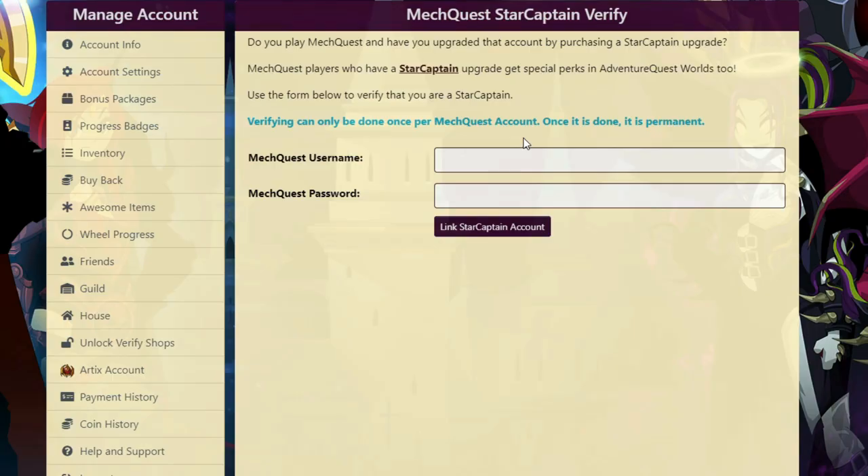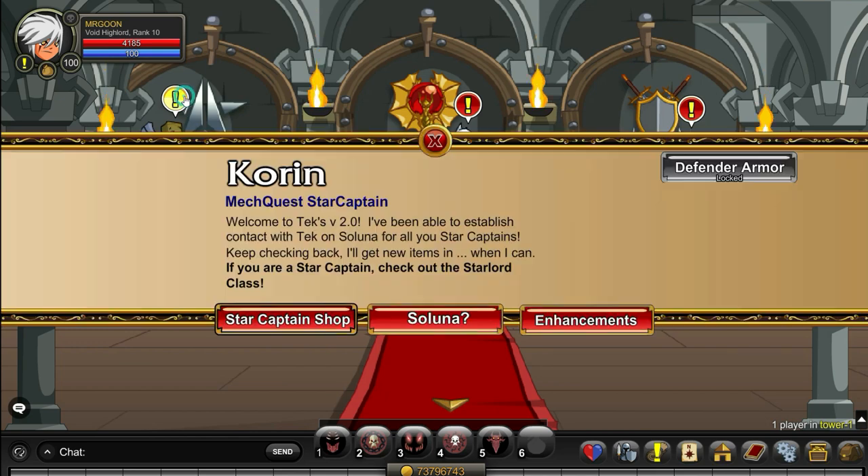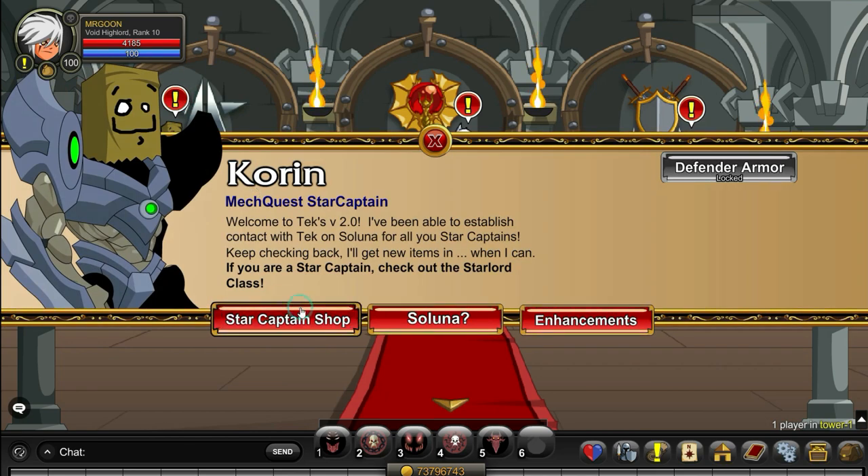You then want to go into your Adventure Quest Worlds account management and unlock Verify Shops on the left hand side. Select which game you want to verify for — in this case I'm doing it for MechQuest — and then log in with the account that you just made the purchase with. At that point, if you re-log into AQW, you will now have access to the shop.